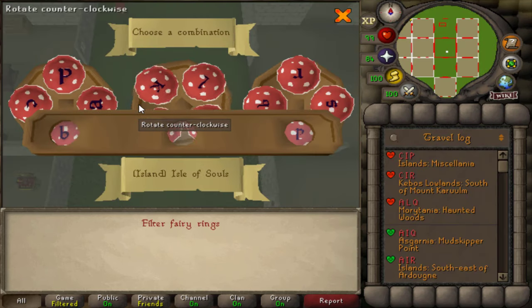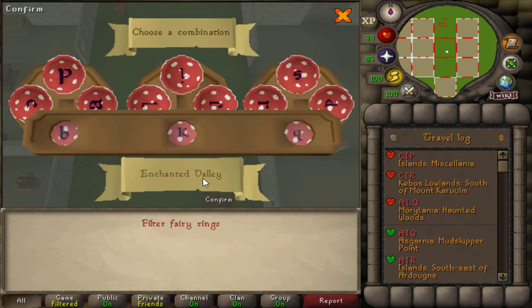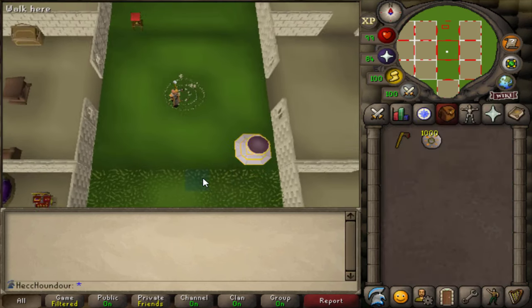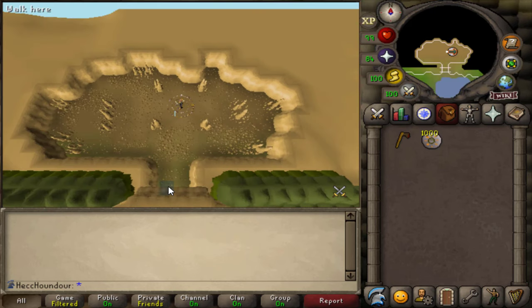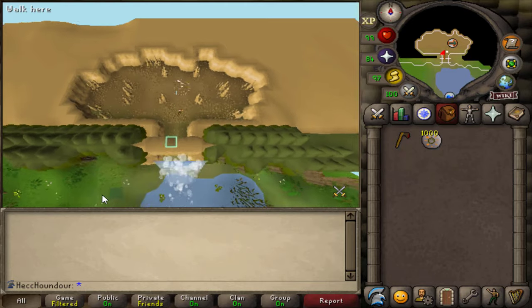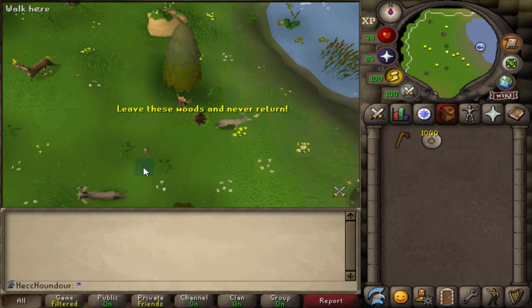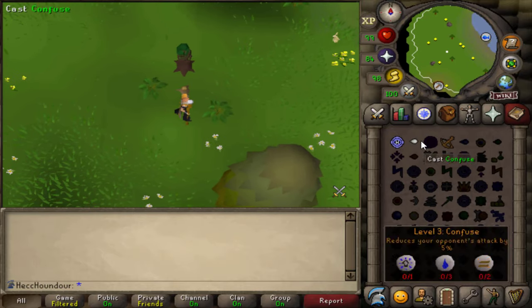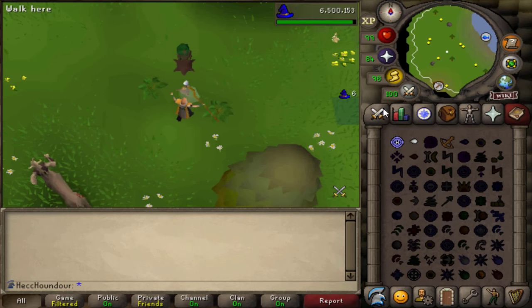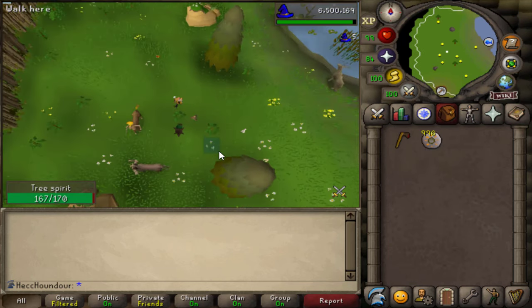Once you have the fairy rings unlocked, you can use the fairy ring with the code BKQ and travel to the Enchanted Valley. Here you will need an axe and some way of killing a monster, preferably with mage or range if you're a lower level. Start chopping one of the trees and a tree spirit will appear and attack you. There are several spots where you can safe spot them — you can't range them over tree stumps, but plants work just fine, and there are tons of these plants around the area.